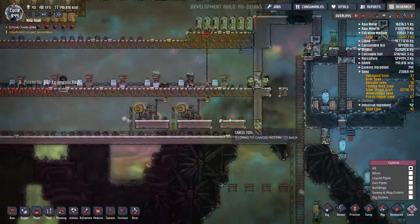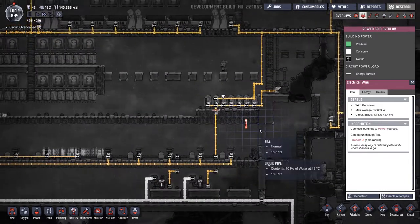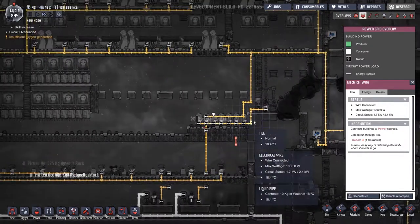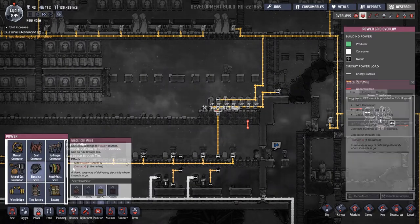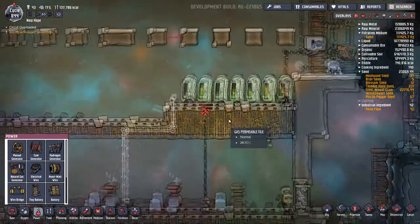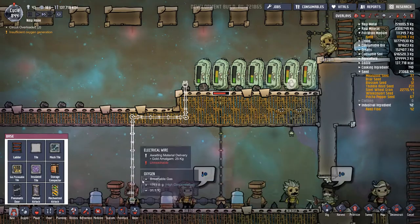Why is that power system overloading at 2.4 kilowatts? Oh you absolute numpty - you've connected it to two different circuits. I did need this one up here. Let's fix that - we've got the right connections now. You can reach all that.